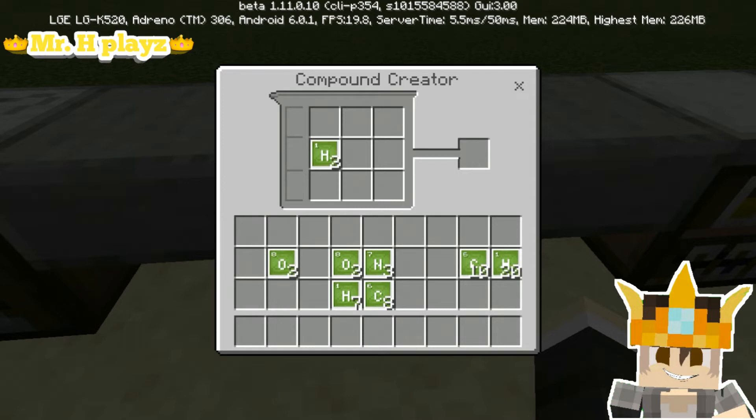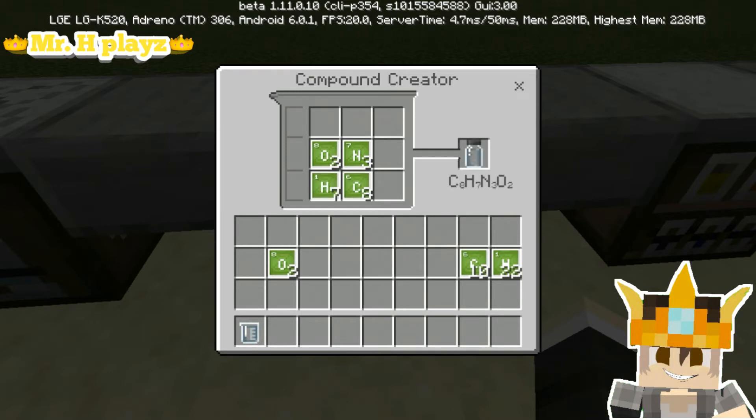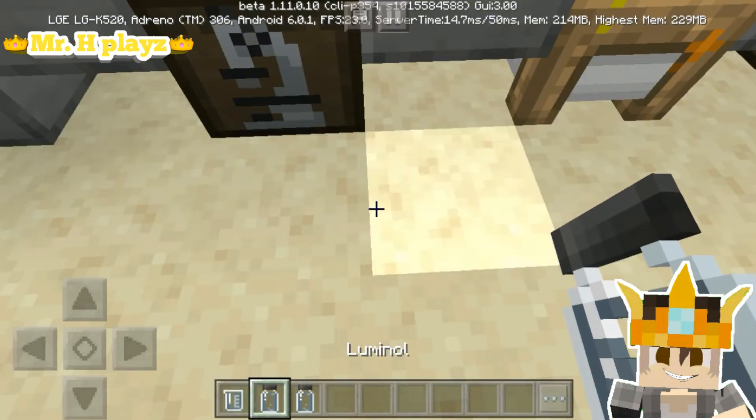Now you need to go into the compound cradle and place the hydrogen and oxygen to make hydrogen peroxide. Next, place 3 nitrogen, 7 hydrogen, and 8 carbon. Then grab one of those and combine with 10 carbon and 20 hydrogen. Now you have luminol and polyethylene.